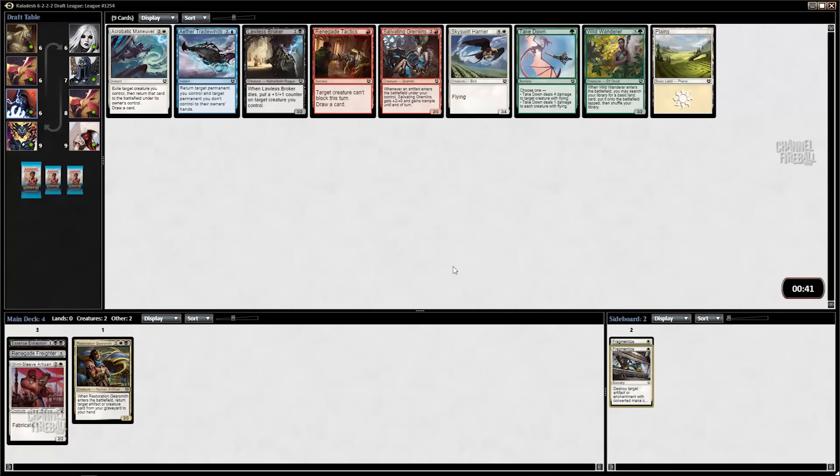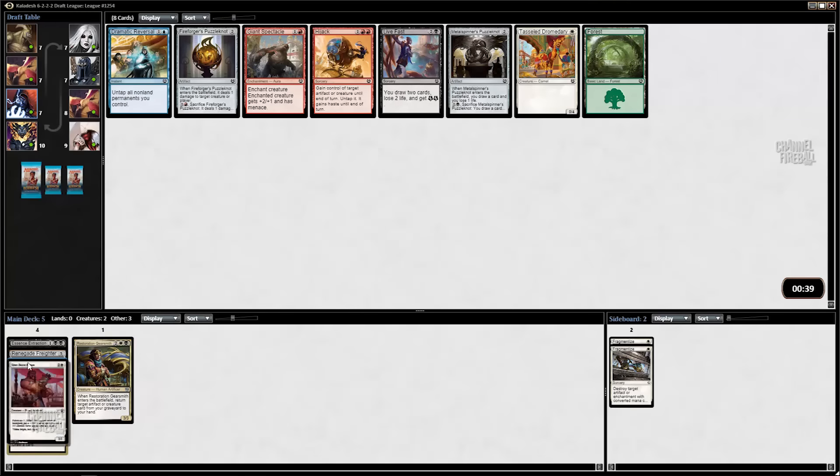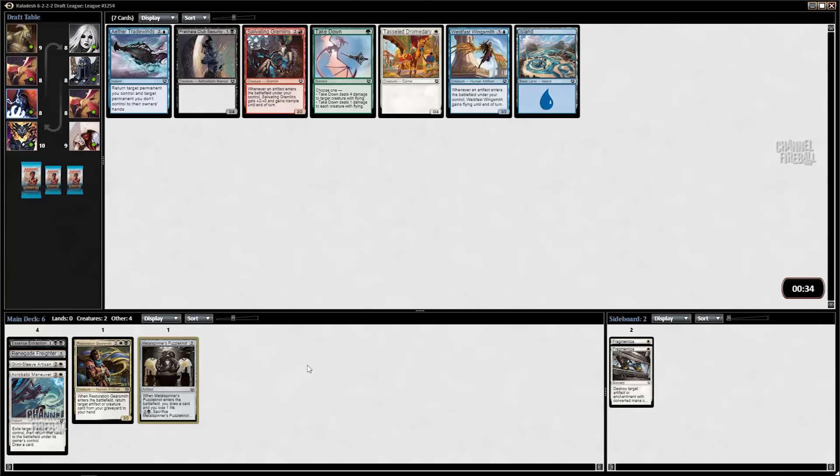Immediately I see a second Fragmentize. I kind of wish I had one Fragmentize and one Pillar Bug, but I'm going to pick the second Fragmentize. I'm certainly not going to start two Fragmentizes, but there are matchups where I want to board up to two. Here I've got a choice between Acrobatic Maneuver, the Broker, and the Harrier. There's not really a reason to deviate from the colors I'm in. I think I want Acrobatic Maneuver — it works well with the Gearsmith and okay with the Artisan. Harrier is a card I'm happy to play, but I don't need to pick one up.